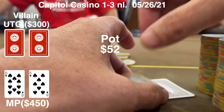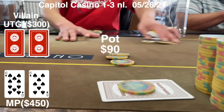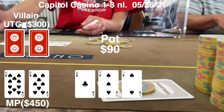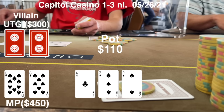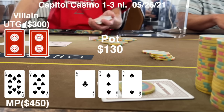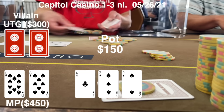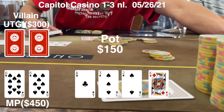A player under the gun limps and I decide to raise with ten-eight suited hoping to isolate him, but my raise was way too small — I made it $15 when I should have made at least $20. That just invited everybody in, so we go six ways to a flop with $90 in the pot. The flop is ace-three-deuce with the three and deuce of spades — we flop a flush draw, not much else. The blind checks, the UTG player leads for $20, which is a very small bet he usually makes with a weak ace. I put in the call and so does one other player; we go three ways to a turn, which is a king of diamonds.